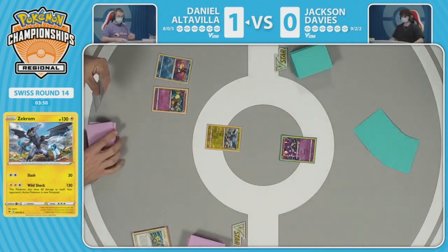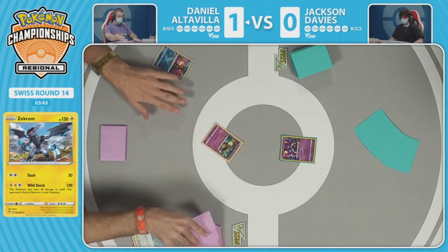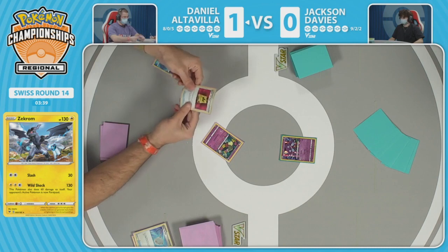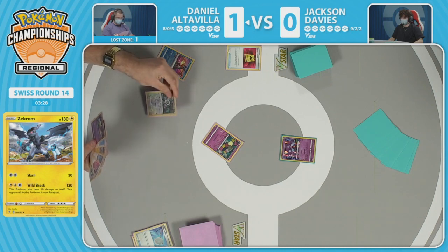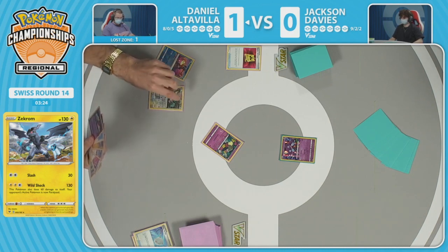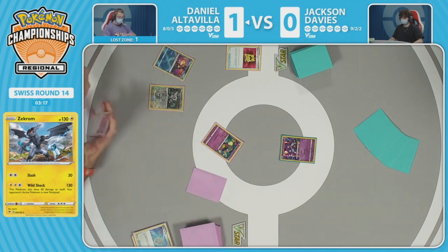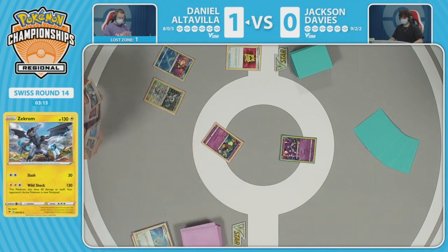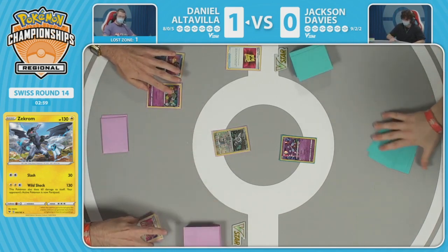It's not going to be a problem because Zekrom is just scooped up into hand. Battle VIP Pass is sent to the lost zone — Daniel's hand is gas, doesn't need that second VIP Pass. Orangaru comes down, which is so strong in the early game — Orangaru lets you take bad cards, put them on top, and send them to the lost zone with flower selecting. Zekrom goes to the top of the deck and can just be sent to the lost zone. Escape Rope brings Orangaru to the active and benches another Comfey — Scoop Up Net in hand.